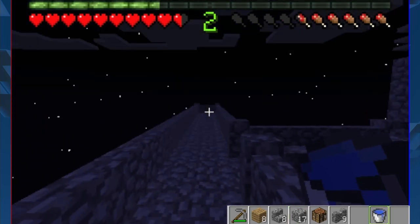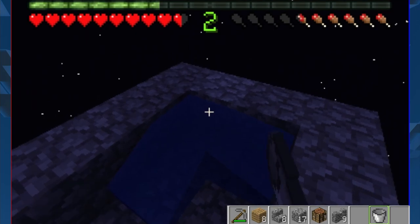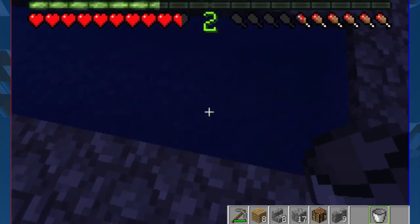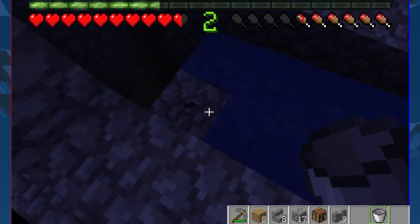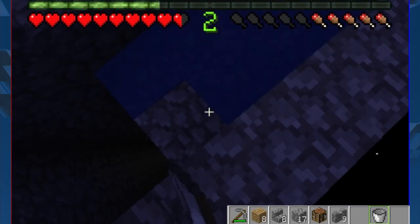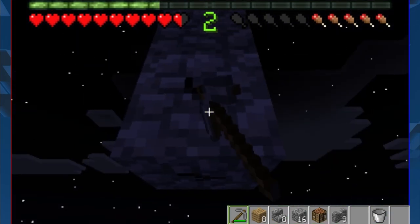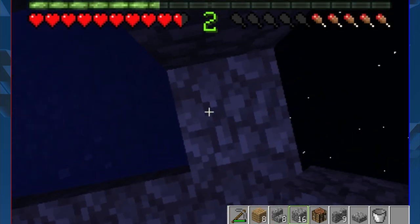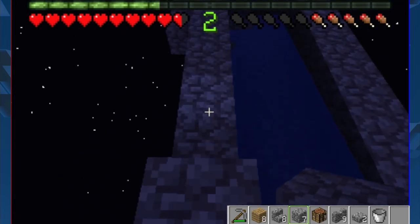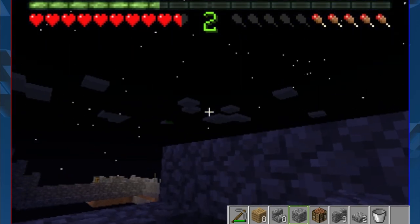Now I have the water bucket, so let's go ahead and place it down over here. Having a second water bucket would be nice so that last piece gets filled — that's where mobs could get stuck. That's not too big of a deal though; I can just break down this layer and have it at the end. The back wall needs to go up just like this, and eventually I'll be able to place the walls down for the funnel.